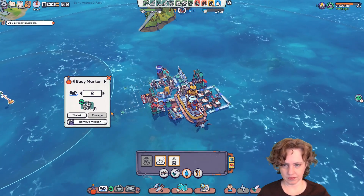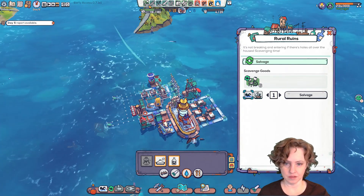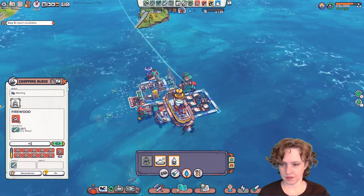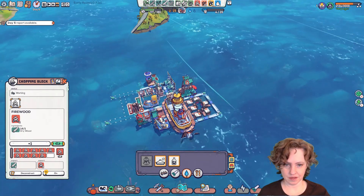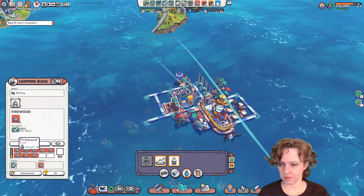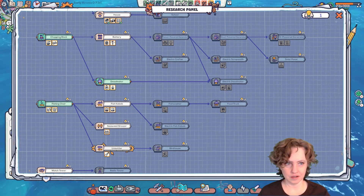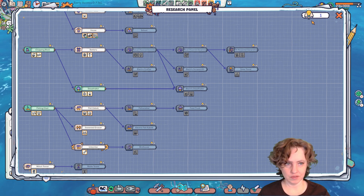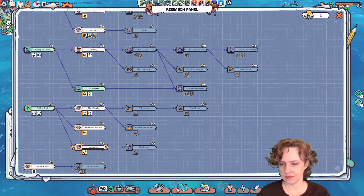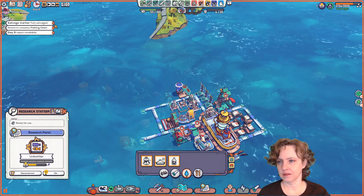Just wondering if I should stay here and get that, but it doesn't seem that necessary. We can always deconstruct some of the goods as well. They're making firewood for some reason — that's not going to make me happy. Oh, research completed — fishing chair. So we really want the unbottler. Apparently we can get started on it even though we only have one and this requires four. That's very cool. And then the birdhouse is after that. This seems like the right place for the birdhouse watchtower, maybe because they're shaped the same.